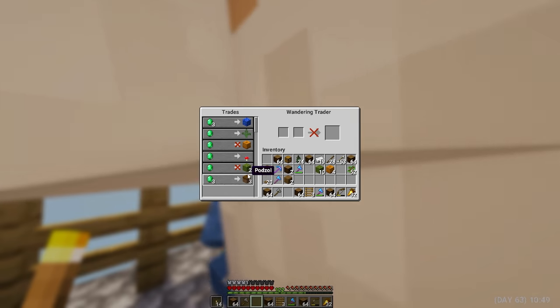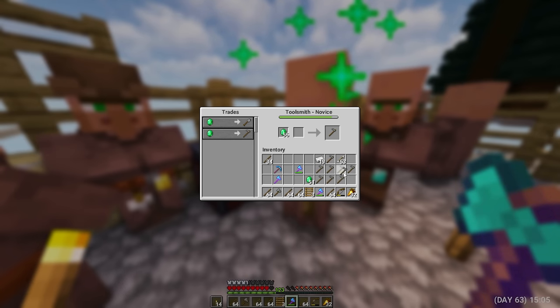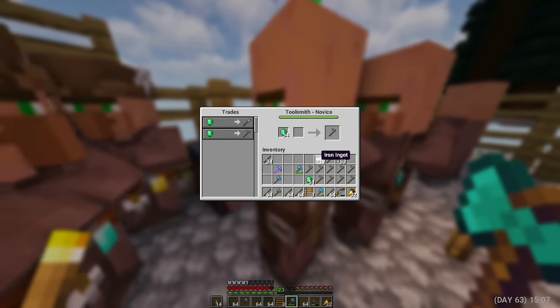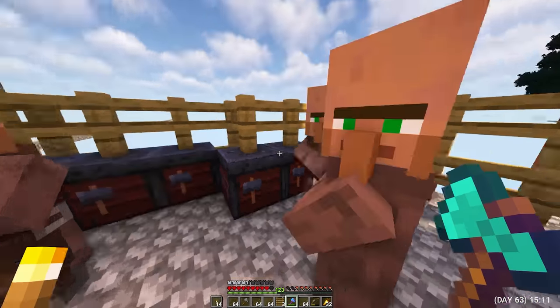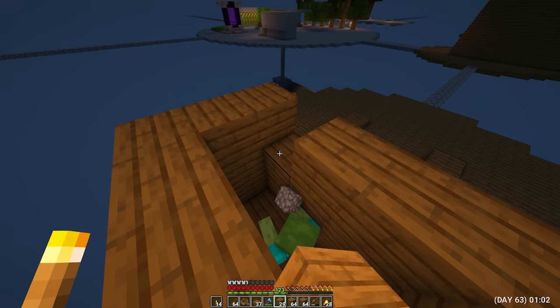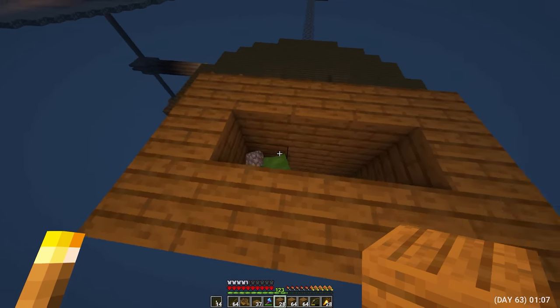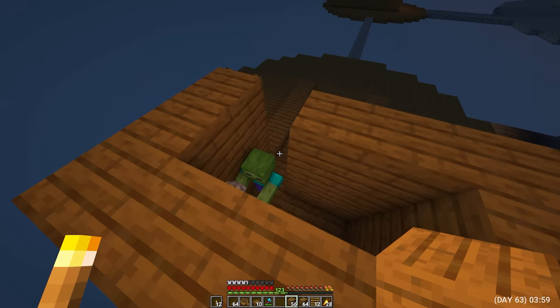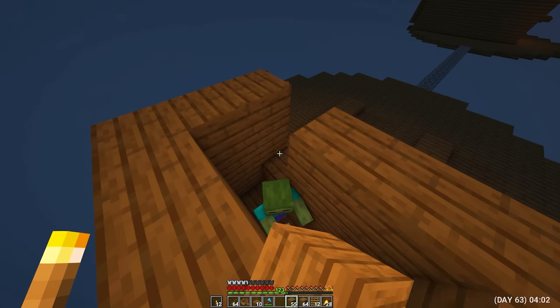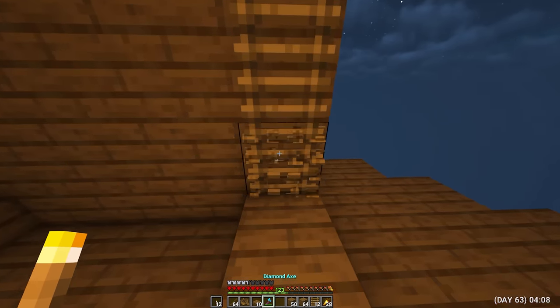I started trading with archers again — I have an axe, but I still need a good pickaxe, and I still haven't found a resident to get it. I started building another farm, and while it was night, I decided to lure the zombies into the room so that there would be no problems like last time. I brought one zombie and took advantage of the moment to make another room to bring the second zombie. Now I just have to wait for the inhabitants and finish building these farms.